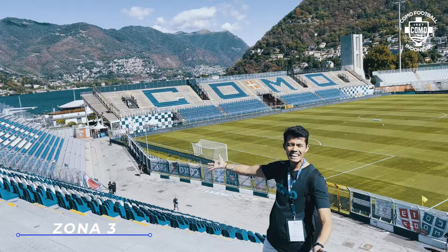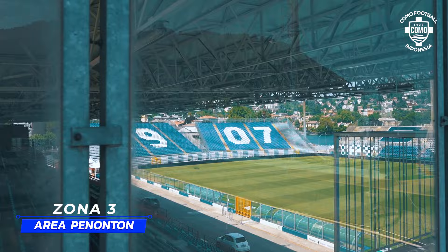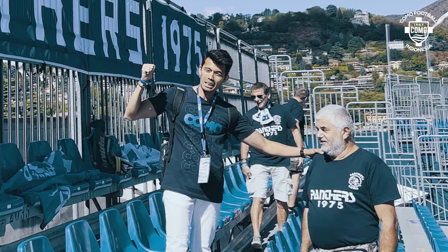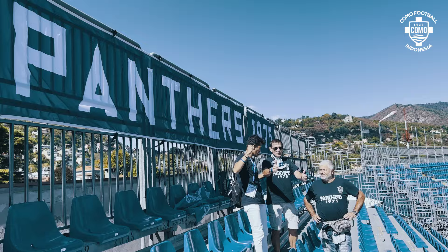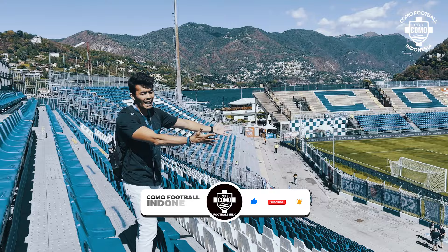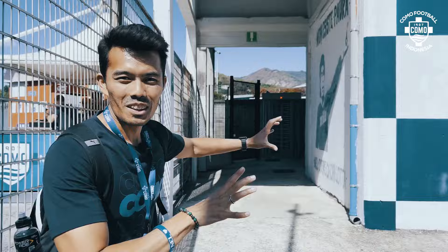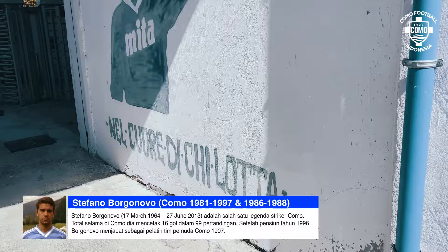We can see the Curva section here — all of Como's hardcore fans are here. Let's head down to the Distinti area. I've just reached the Panther banner. I've always seen it from the tribune corner — it looks huge. This is Bapak Bruno, he's part of the Panther fan group — he's the President of Panther. And this is Bapak Claudio — Porta Como, Porta Como. Look at that stadium view! This special section also features a tribute to Stefano Borgonovo: 'There is no fear in the heart of a warrior.' He was a warrior who also fought ALS, a degenerative disease of nerve cells. What a hero.